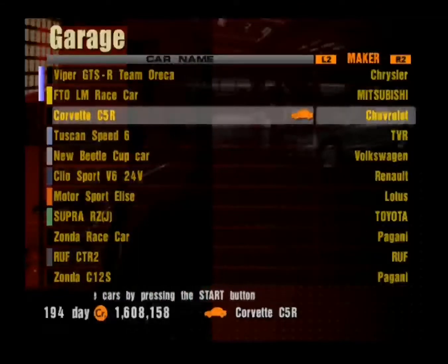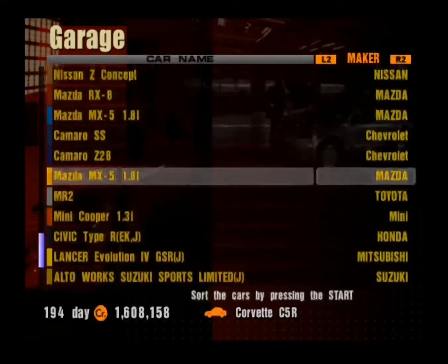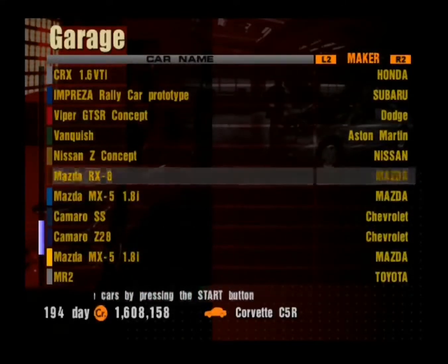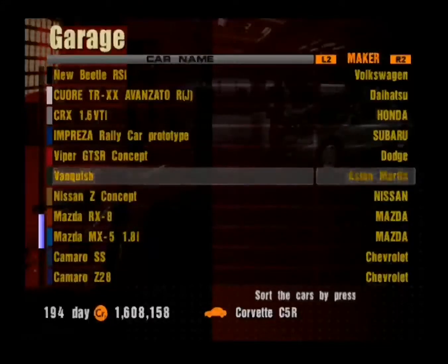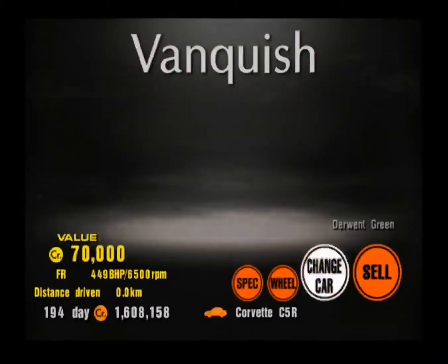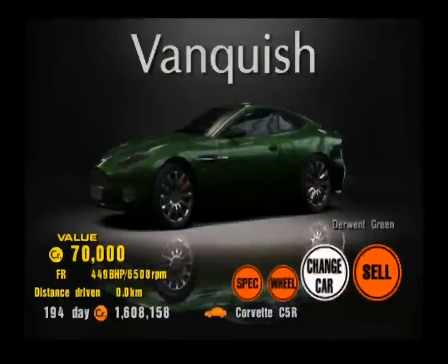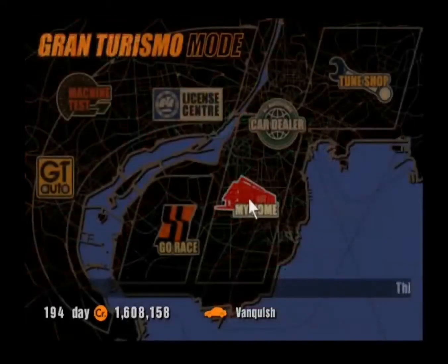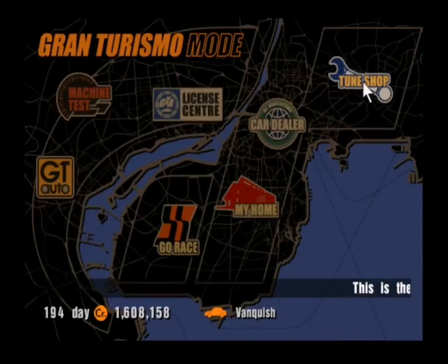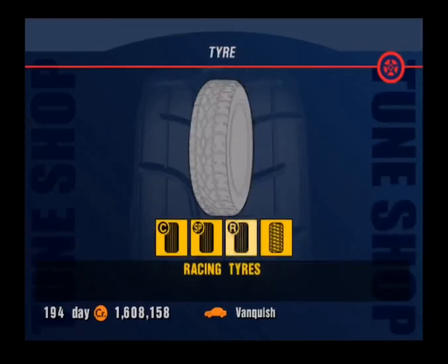Our first one is going to be the British GT Car Cup, and I've already decided on which car I want to use for that. I want to use a car I've not used yet — the Aston Martin Vanquish in Derwent Green. Let's get in the Vanquish and, since I would imagine tuning is going to be necessary, let's do that.